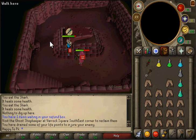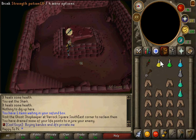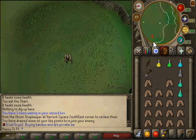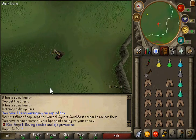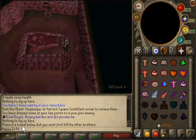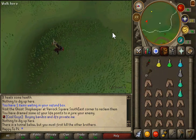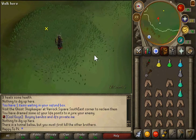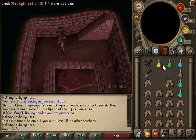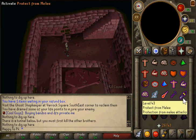Eventually when you're going through this, you'll click on the mound and there will be a message that says it's a tunnel, or you have to kill the other brothers. That's when you get a five kill count — one of each brother. There's pray magic and ranged ones. If you go back to the mounds, you'll see: 'There is a tunnel below. You must first kill the other brothers.' So now I just need to kill him. This guy is the hardest — so if you have like two sharks left with no pots and no prayer, you're gonna have a hard time. I normally inspect him, pot up, and put on my melee.